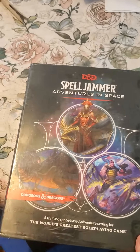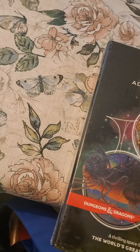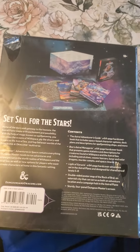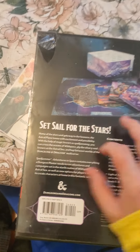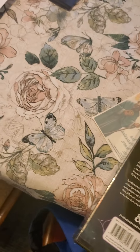Spelljammer is finally out, as you can all see. Looks pretty cool — we got a bunch of different stuff. It looks like it comes with three different books, which I was surprised about. It's even got like a little space thingy.